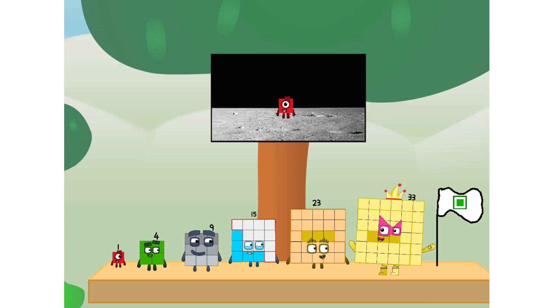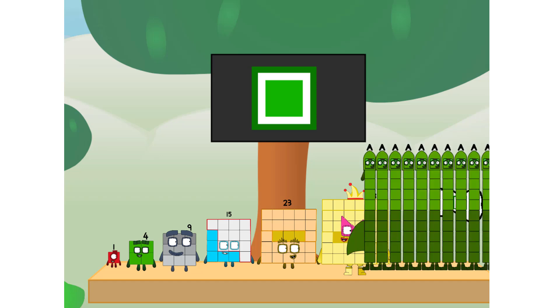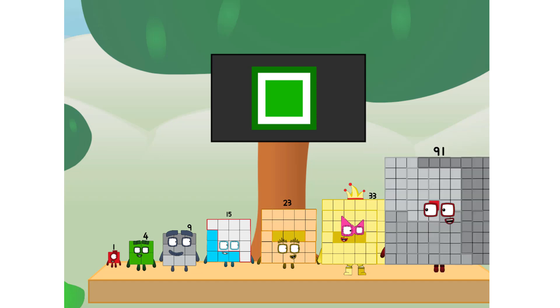We did it! The only thing left now is to plant the square club flag. Number land, we have a problem — I forgot the flag. Don't worry little one, I'll take care of this. Ninety-one. And I promise: no rockets. Square power only.